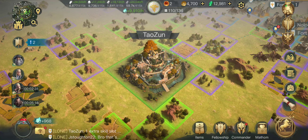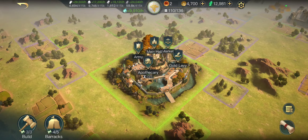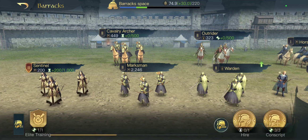Elite Units — let's talk about Elite Units. When you build the Elite Training Ground in your barricade, you'll see the Elite Training button.